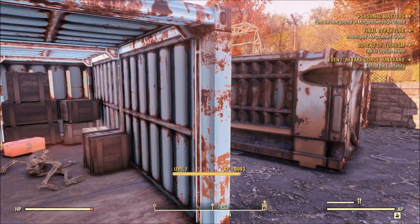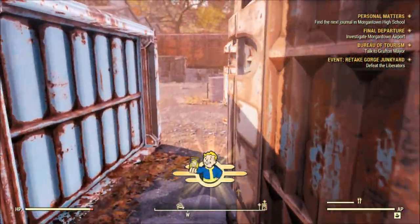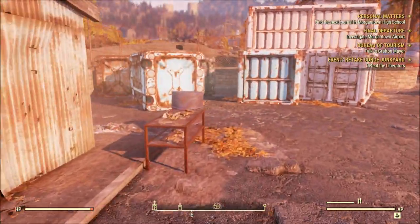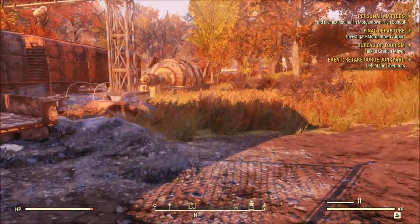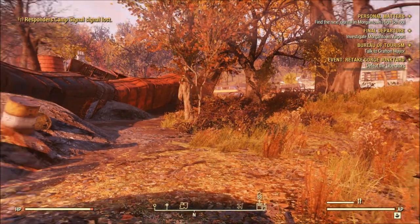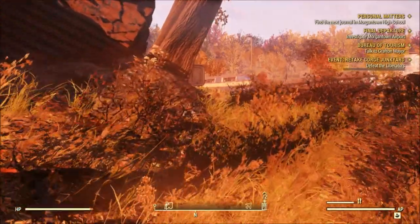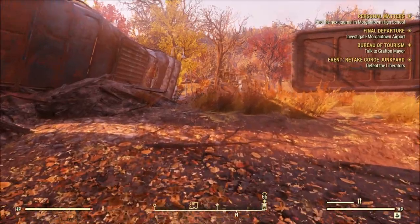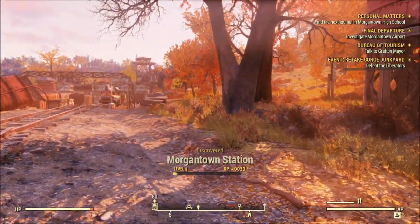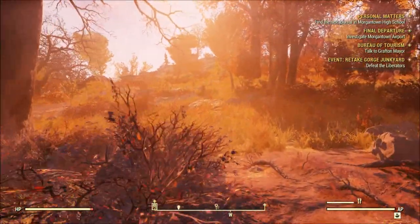Leveled up! I'm going to move my camp over this way — maybe overlooking Morgantown — then come back and try to repair my weapons. I just need some aluminum to fix that .44. The recording is much smoother this time but it still drops occasionally, especially during times of day like this — sorry about that. Doesn't look like I can place my camp over there. Let's check out Morgantown Station.